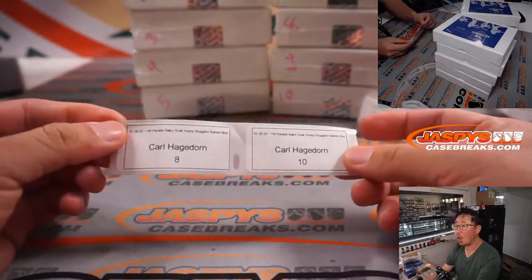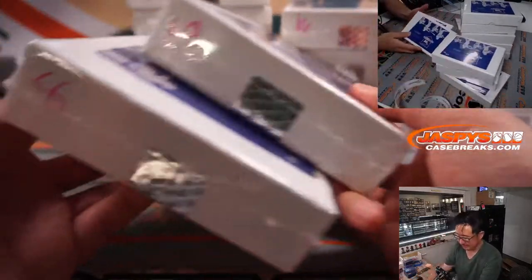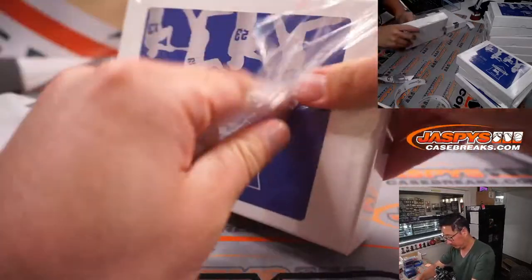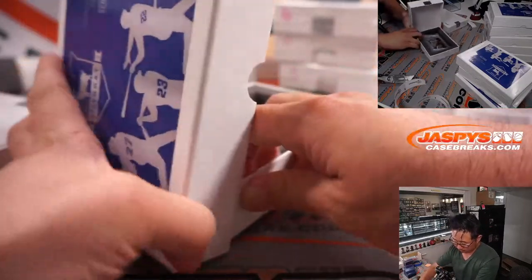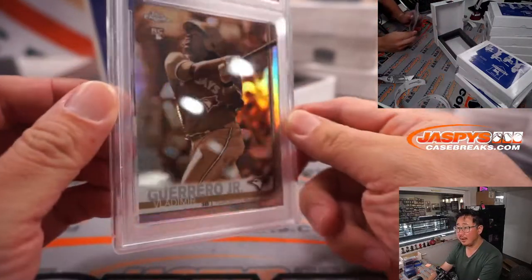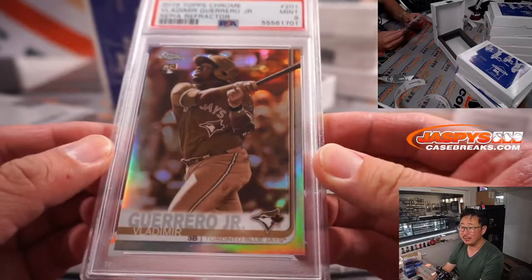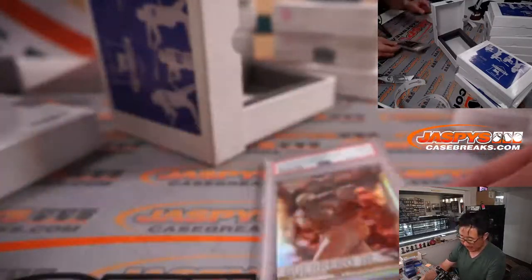First up — first couple actually is for Carl, boxes eight and ten. There's eight right there. Graded card right out of the gate, and it's nice. Vlad Guerrero Jr., sepia refractor from 2019 Topps Chrome Baseball, PSA 10 — rookie Vlad Jr.